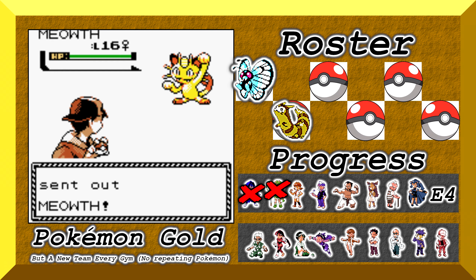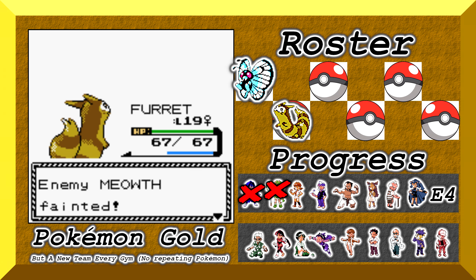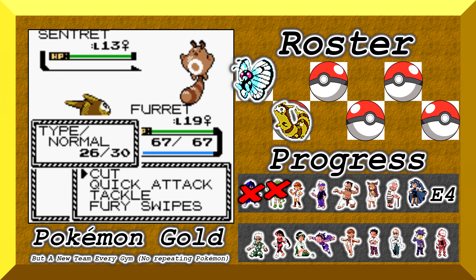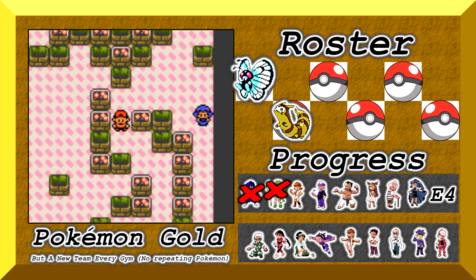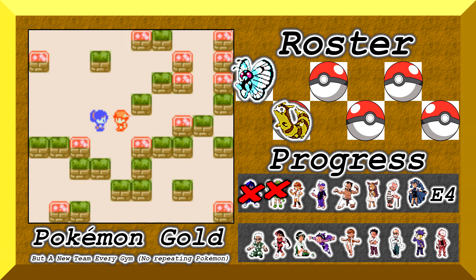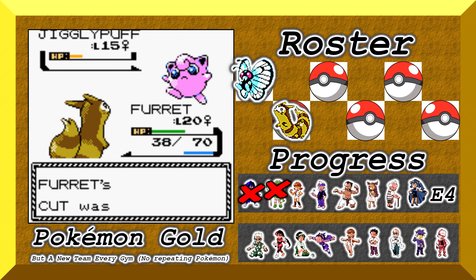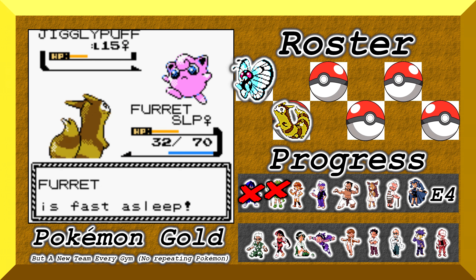The gym trainers really weren't too hard to take out — my Furret kind of wiped the floor with them. The combination of Cut and Quick Attack was more than enough. I'll switch to live commentary when we actually get to the proper fight. She killed me 4 times before I got the win. My strategy was rather simple: use female Pokemon so that she couldn't use Attract. Attract makes it so there's a 50% chance you won't attack, but it only works on the opposite gender, so as long as my Pokemon are female like hers, the move doesn't work — so we get rid of that possibility.